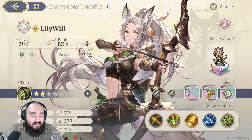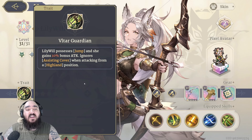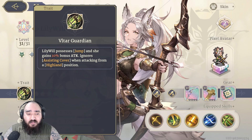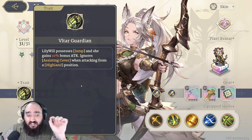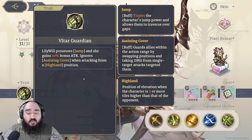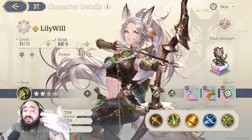Let's get started with her passive skill. Her trait is Viltar Guardian — I call them Furries. Lilywheel possesses Jump and gains 10% bonus attack, and ignores assisting cover when attacking from a Highland position. It's important to pay attention to this Highland position, because it's something we'll use a lot in her kit and also on her gear.